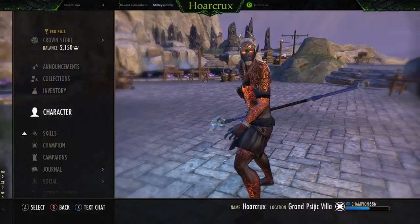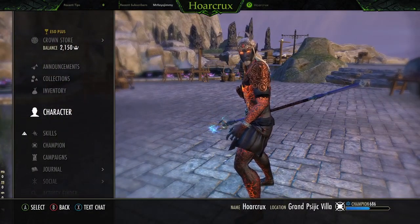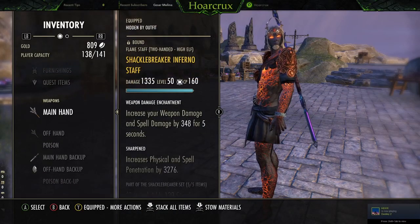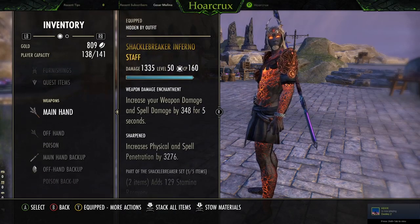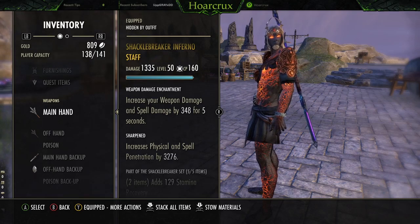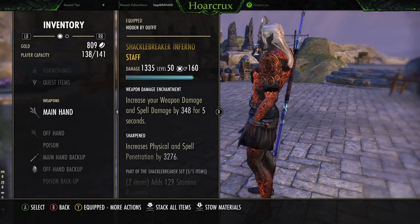That's like a 750 tick every two seconds of passive healing on top of our skills. I'll show you how we're going to use that in just a moment. On front and back bar, running Shacklebreaker, running Sharpen, running the increased weapon damage enchant, since we do have a really high amount of spell damage — it just stacks pretty amazingly.